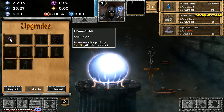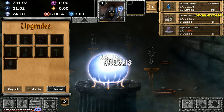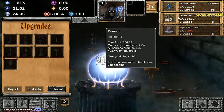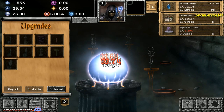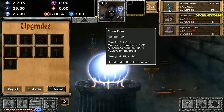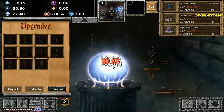Charged Orb is the next item here — increases Click Profit by 17.70. Now we're generating that mana, we just passed the 1K mark. Let me just upgrade the Grimoire again. Do I want to save up for the Spell Fountain? That's the real question right now. And I can buy in batches as well — I just bought 25 batches of the Mana Gem.